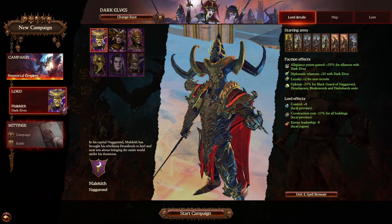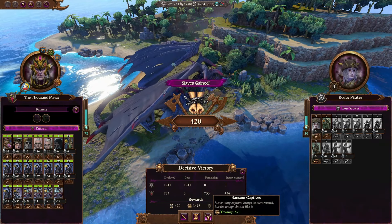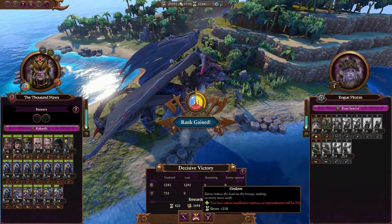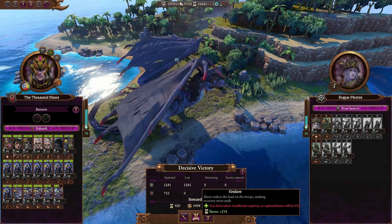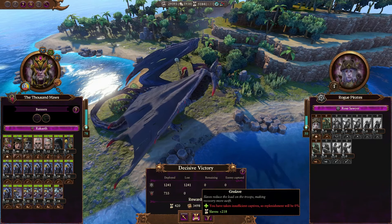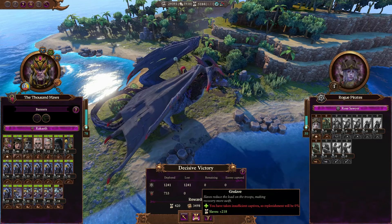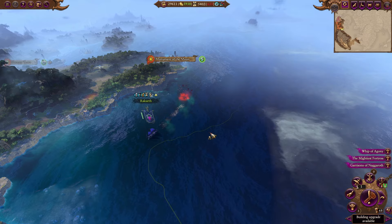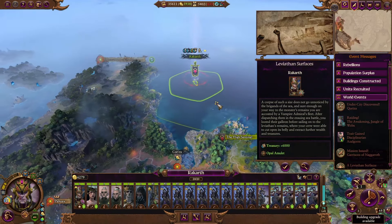Without further ado, here we go. In almost every scenario, for post-battle loot you should go for slaves, because they give you multiple options — you can spend it on money, on buildings, on whatever you want. Money is just money, so almost in every case pick up slaves post-battle. Same goes for occupying settlements: you either want to sack and then occupy, or loot and occupy, so you get a juicy number of slaves. Slaves are essential for your campaigns.